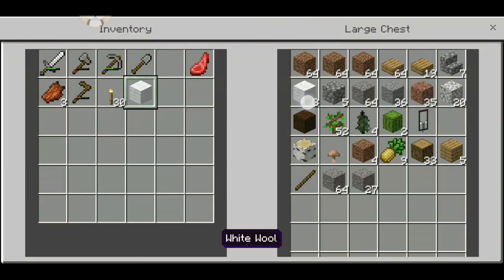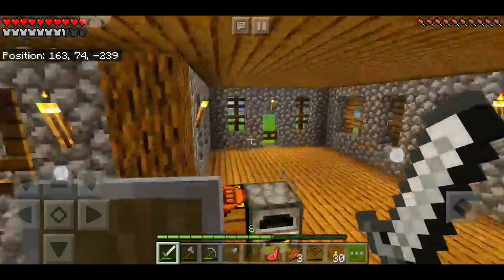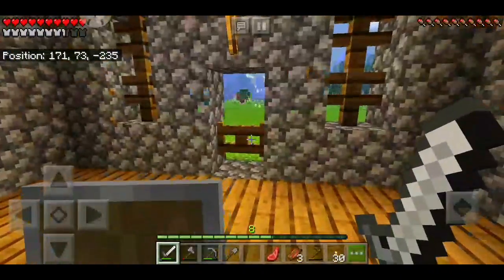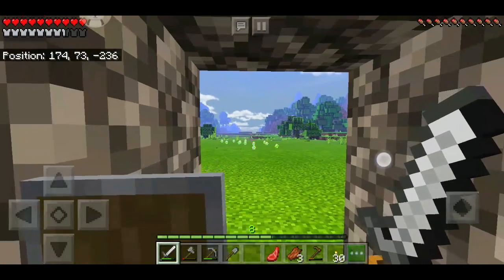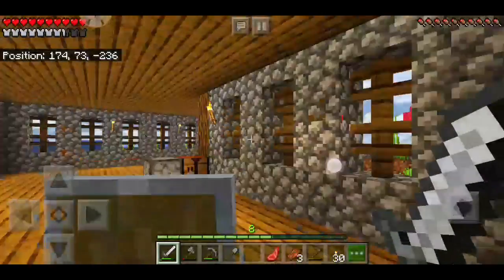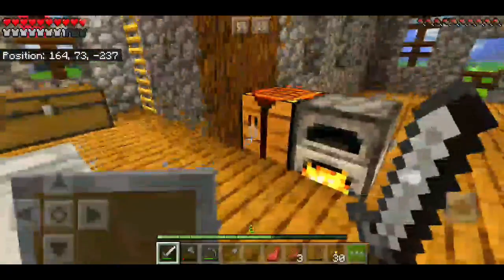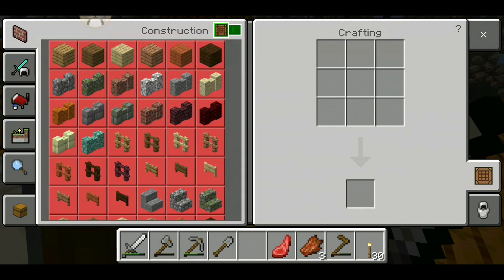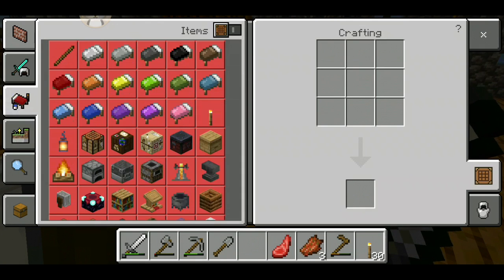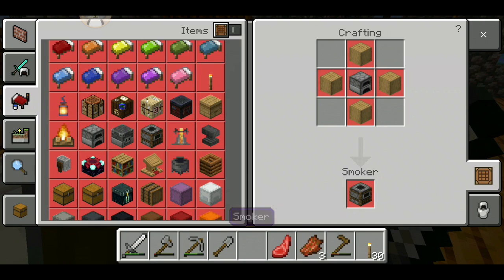I'm thinking for this episode we would go to the mineshaft that I think was in our hidey hole. I just figured out that there are two furnaces now in Minecraft — a blast furnace and I forget about the other one. This is the blast furnace and this is a smoker.